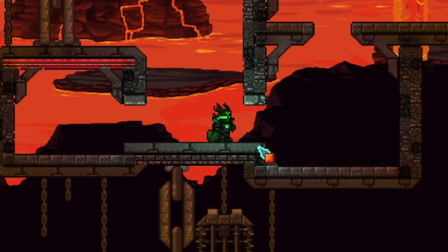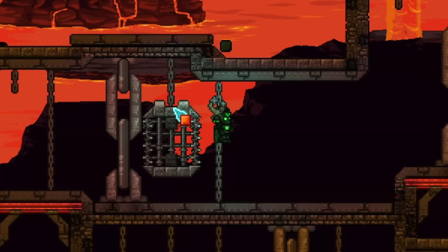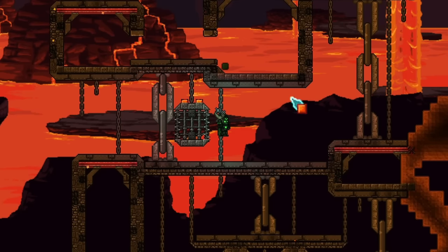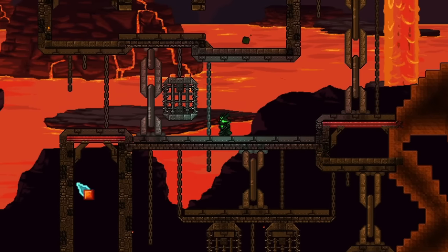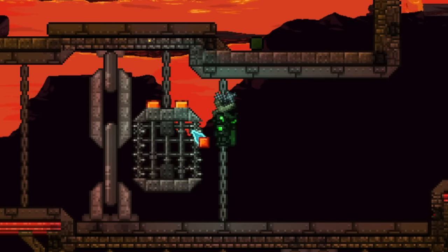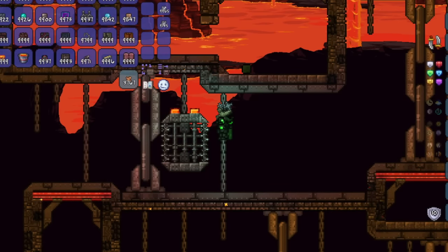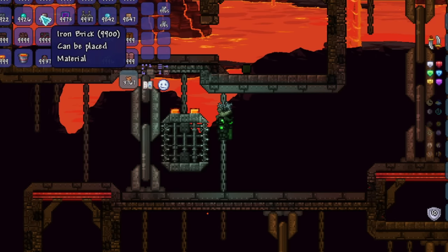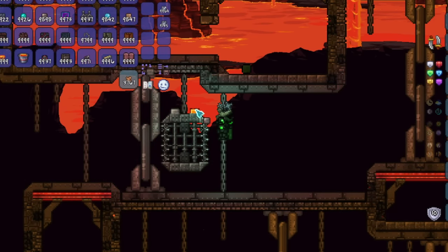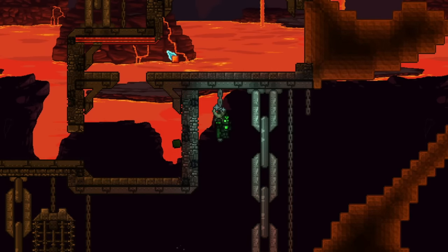I still want to get the Lava Moss to work in some way. The only problem is that it blends in really well with that giant lava pool in the background, which obviously looks amazing — we don't want to change that out — but it kind of makes the Lava Moss hard to see. So I think I need to move on to the walls for now, and then maybe once the walls inside the rooms are done, I could find some places to use Lava Moss Brick.